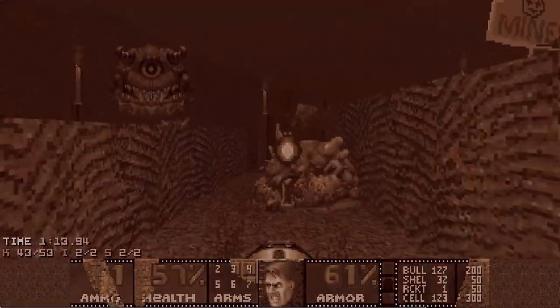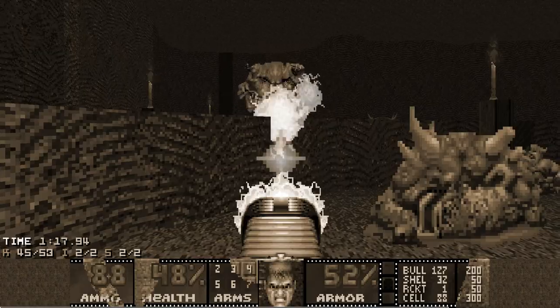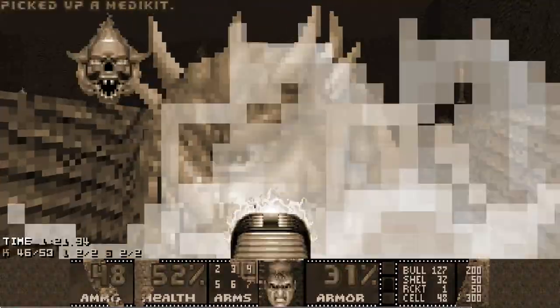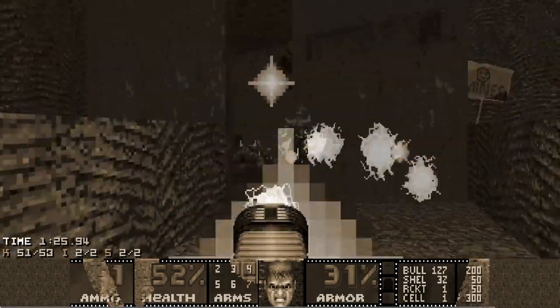By the time most of them are dead, a Pain Elemental should appear on your left side. Switch to plasma and you should have just barely enough cells to kill all the remaining enemies. The Cyber will die when you press the switch near the exit.